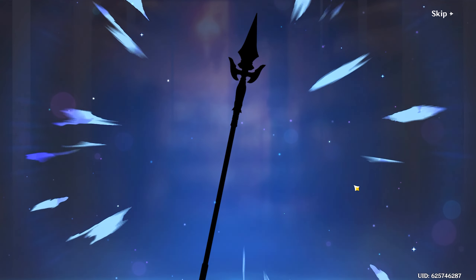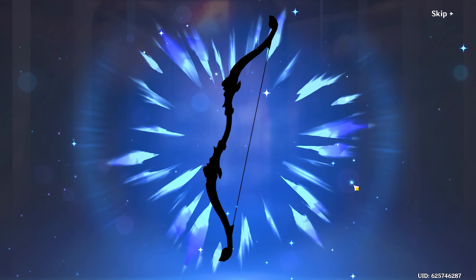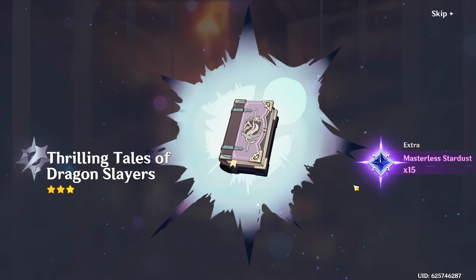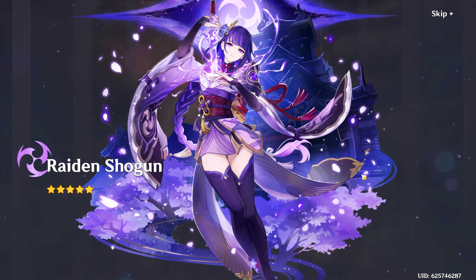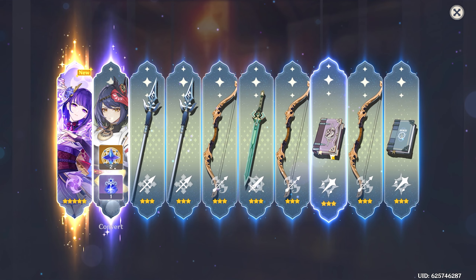No way — this is just like Ganyu's banner again! There's no way... I got a five star! That means I can get guaranteed Raiden Shogun. I got Kujo Sara — oh my gosh, is this going to be just like Ganyu? It is! I got Raiden on the first multi! Are you kidding me? No way! My luck is so amazing nowadays — that's crazy!